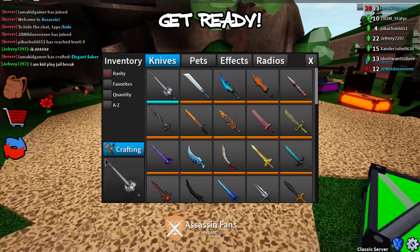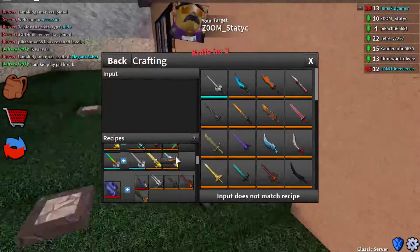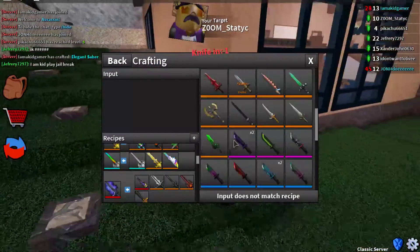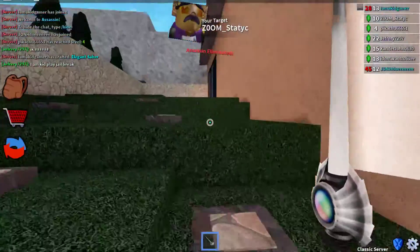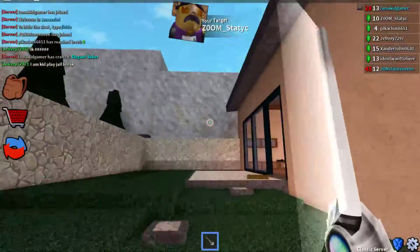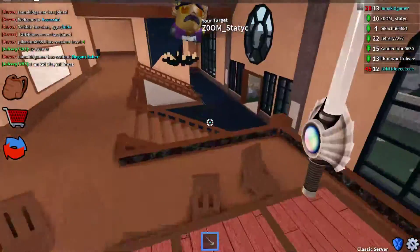Now I just have to get — if you guys have them — I just need to get starlight and unicorn. And then I'll be able to craft... oh yeah, this thing gives me nostalgia of when I had the spring saber back when it was only worth like 12.